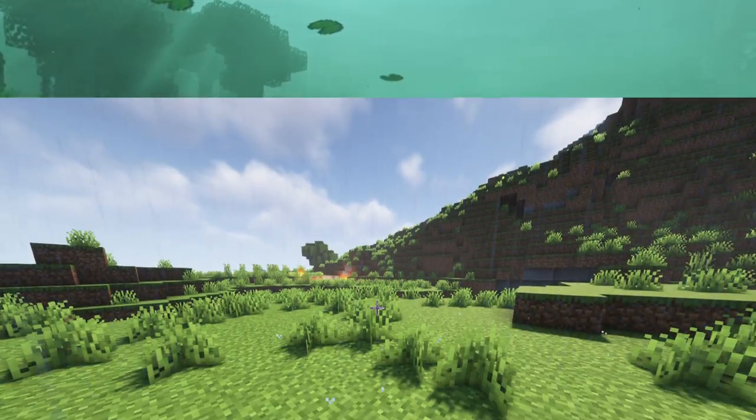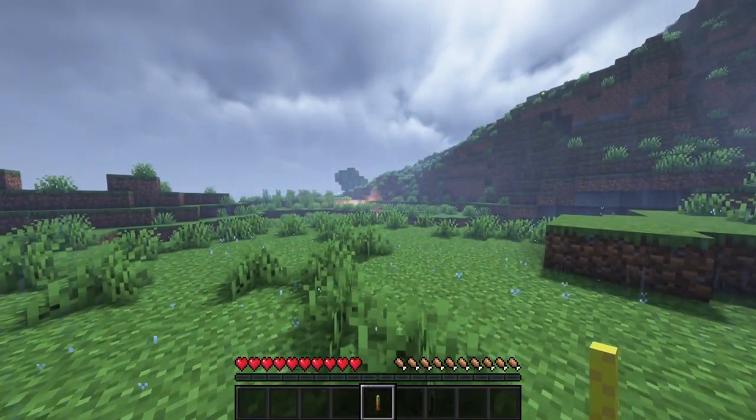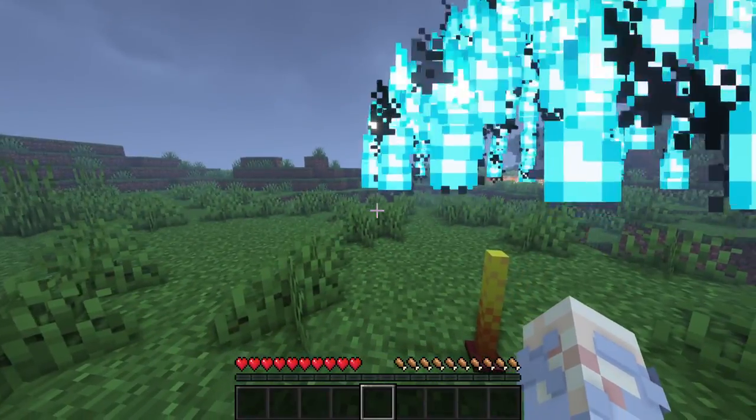Are you tired of rain? Who isn't? Then try to place down this end-rot looking blaze-rod. It will prevent the rain from falling in a specified radius.